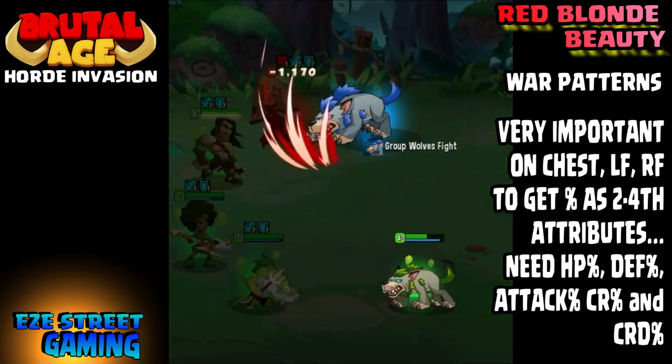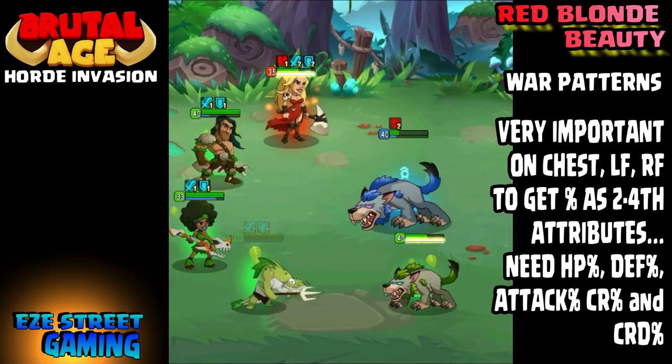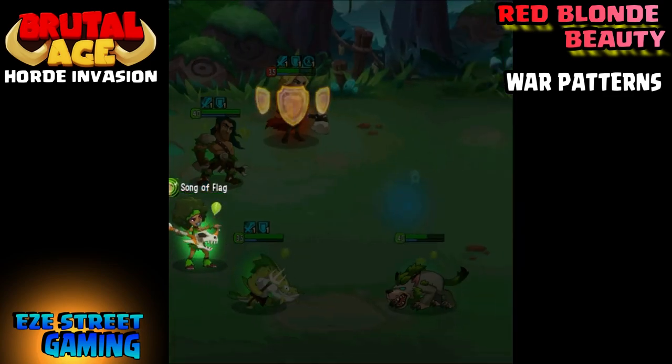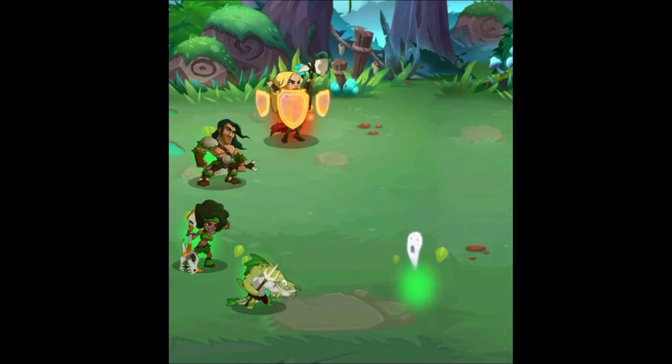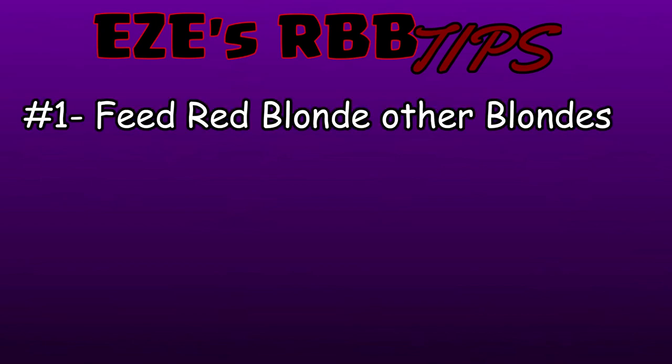Once you start getting five-star war patterns, get rid of all the four-star war patterns. Don't upgrade your three and four-star war patterns past about level six at the most — I suggest level three — and just suffer through it until you get five-star. It's really important to try to get five-star war patterns. Use the attack percentage up top.